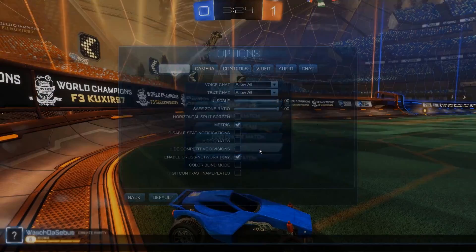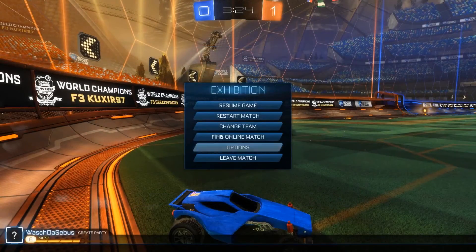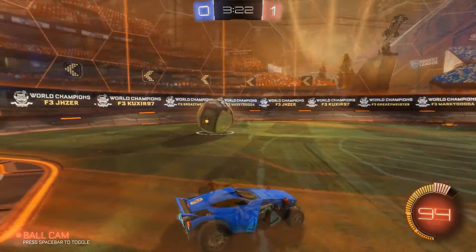You can also click Escape, then go to Options and then go to Camera. There you can set it to 'hold ballcam', so you only see the ball while you hold your spacebar. I think this is a good alternative for all players who prefer not to use the ballcam all the time.